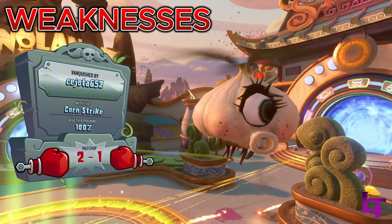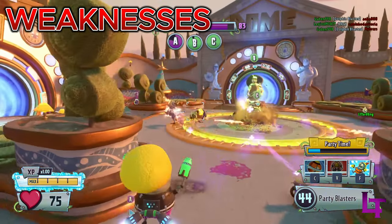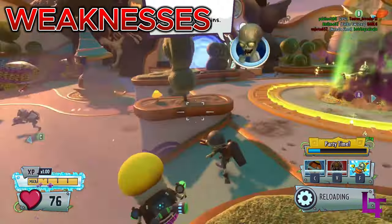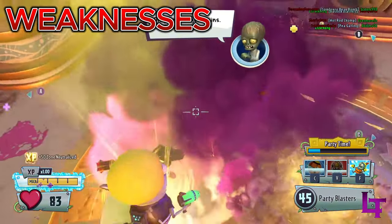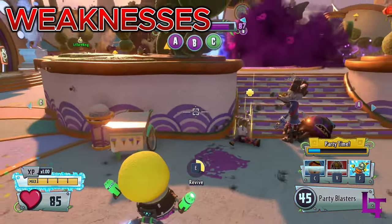However, like every other imp, because you only have 75 health you are going to be fragile as shit and susceptible to damage over time and sources of burst damage. The Z-mech for party imp is also the shortest in its duration at only 50 seconds, so you don't get much use out of the mech — you will need to think strategically in order to get the most out of those 50 seconds.